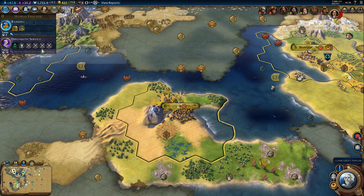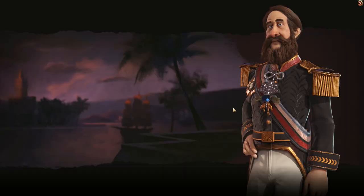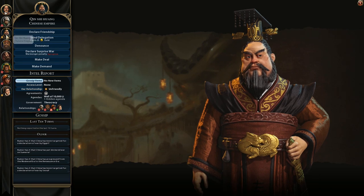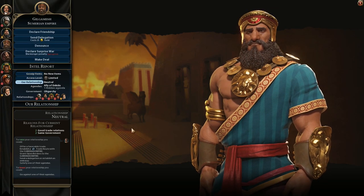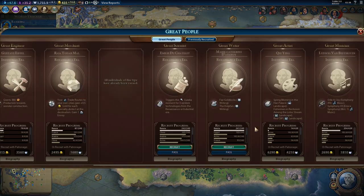I'd like to get a spy and establish some embassies. Let's check Gilgamesh — he still won't accept the legation despite the fact we do not have a single negative modifier. We also don't have a lot of positives anymore, but come on. I'm not selling you another great work.